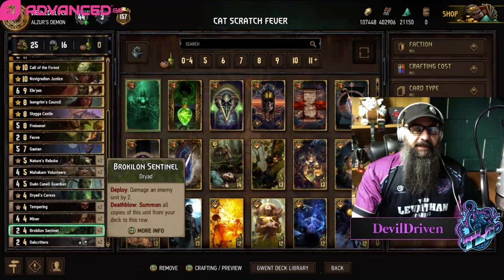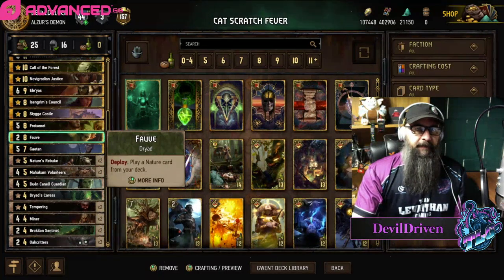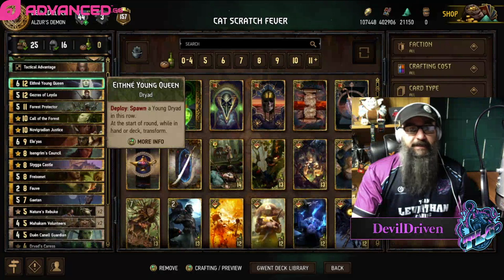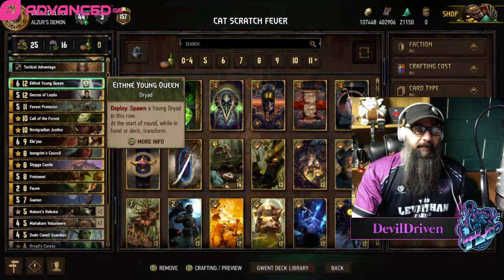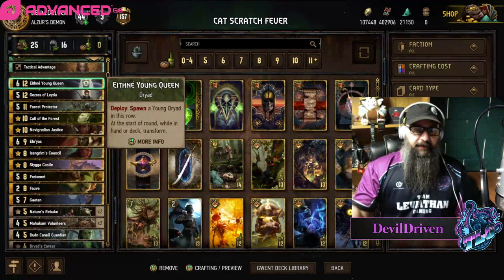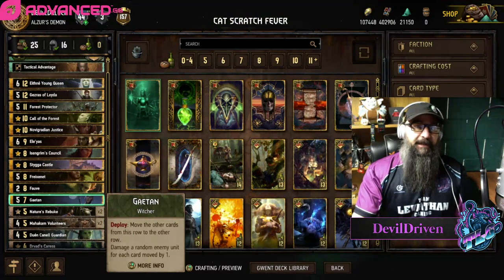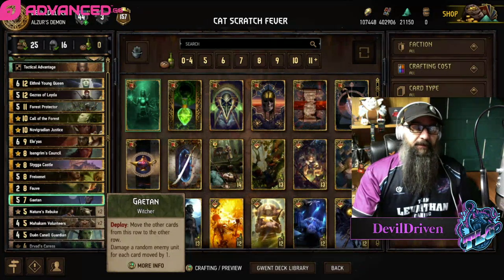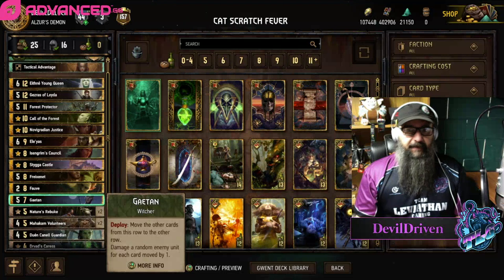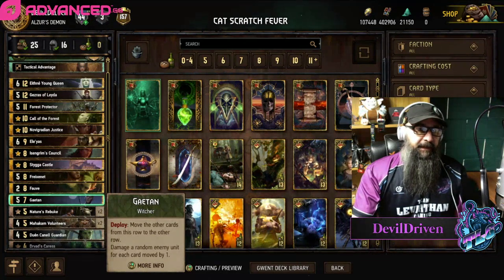The Sentinels and the Volunteers are the only bricks really. You've got to be careful too with Fretex because the only Dryads are Fav and the Guardian — you don't really want to buff Ethne in round one because it's going to disappear. She's not really that bad in round three though, because you just want to fill up their board. I usually start with stacking melee first, and if I still have Gaten I use him to move everything to the back. Gaten's also really nice because people are playing Dragon's Dream — you just stack on that row on the turn before it's about to proc, then play Gaten, knock everything out, and you lose three points while your opponent's pretty sad because they played a 13-provision card for three points.